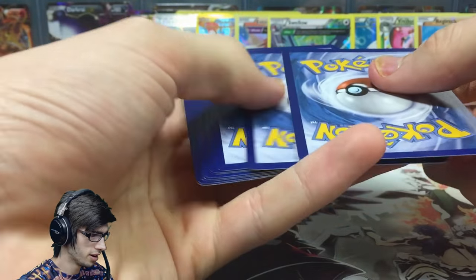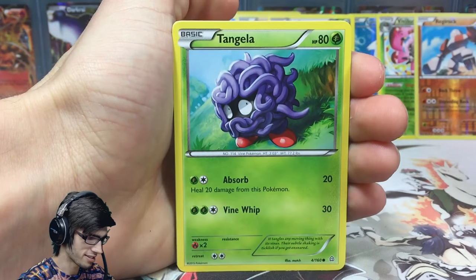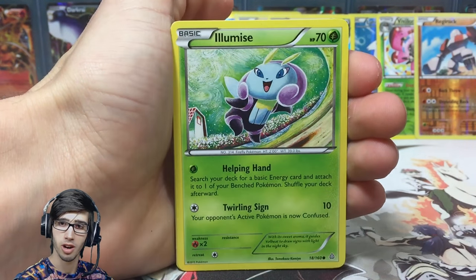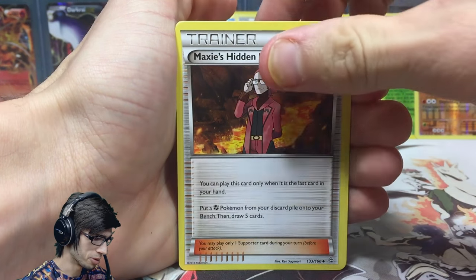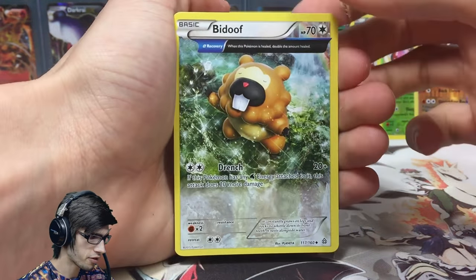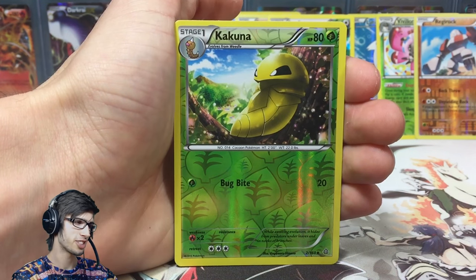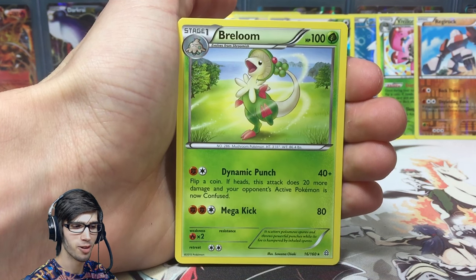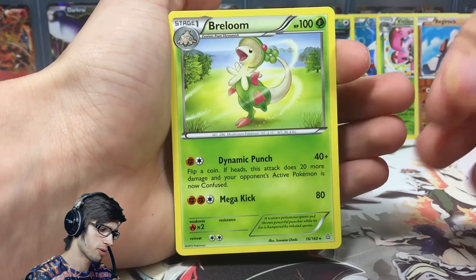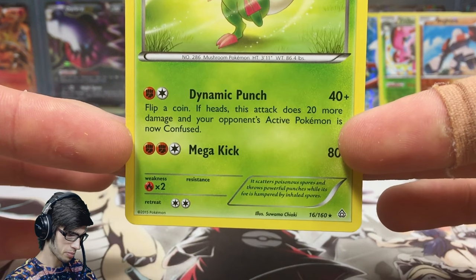This is crazy — the final pack is Primal Clash. We've got Nidoran Female, Tangela, Slugma, Torchic, Maxie's Hidden Ball Trick — nice! Bibarel, Cascoon as a reverse uncommon. And the final rare of this Pikachu EX Legendary Collection is... a Machamp. That's okay — that is a-okay. We were well overdue for a regular rare. It's got 100 HP with Dynamic Punch and Mega Kick. Still a solid finish!